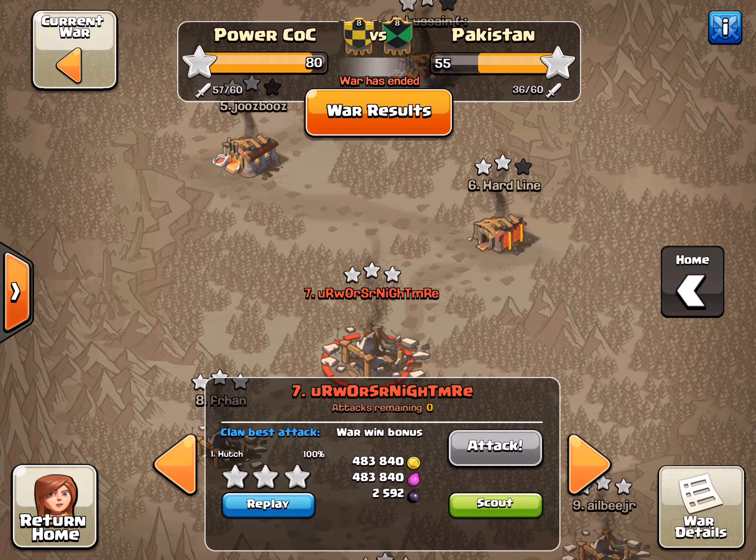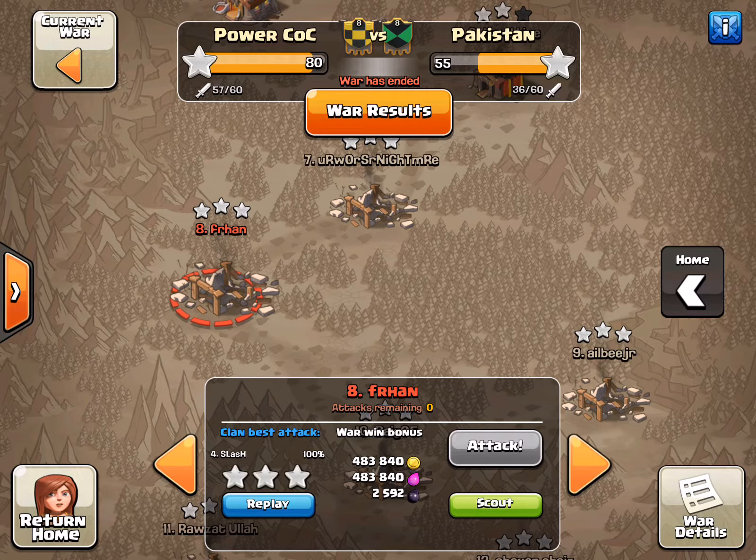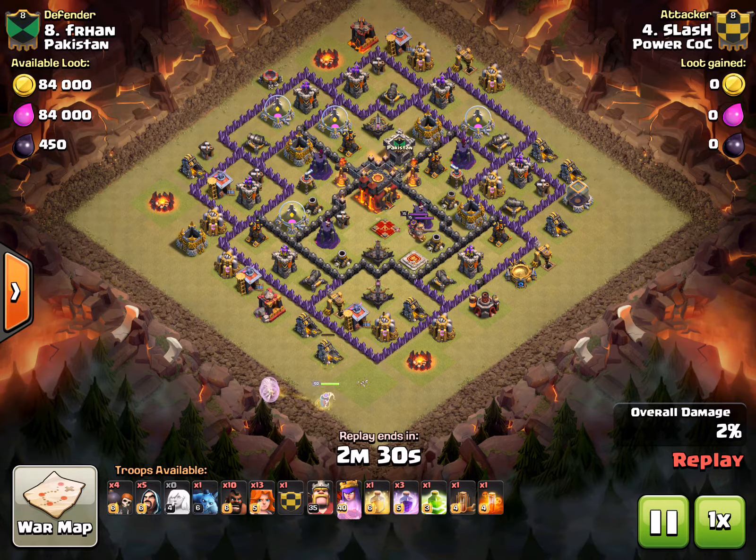I ended up tripling their number 7, but I'm not going to show that this war. I'm going to start off with Slash's attack on number 8. Everything's going to look like a bully attack this war because there's a lot of rush bases. You can see he goes with the queen walk into — not even GoVaJo, maybe he has a golem in the CC actually. He starts in the south, creates a funnel with a minion, and just lets his queen go to work.